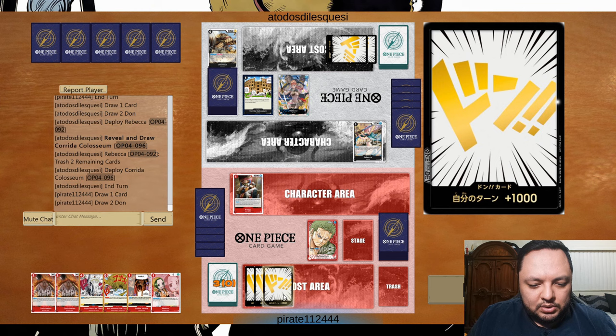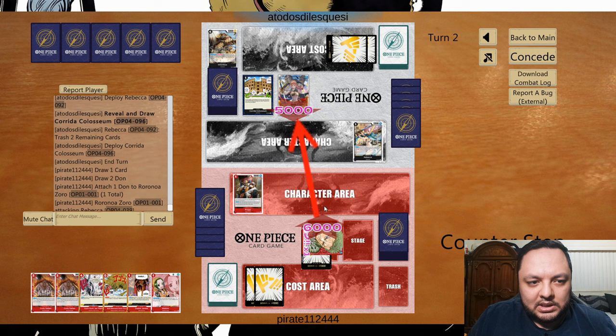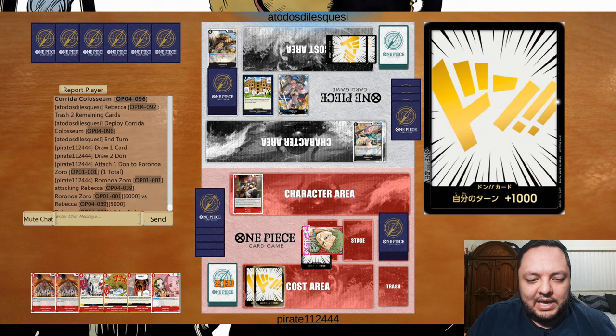He has a card that gives all his cards rush, so I need to attack as much as possible. I could attack for six and get some value here. We could also play the Dan but we'd lose value on Boogie because he's just going to play his two-drop and I won't be able to do anything.